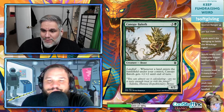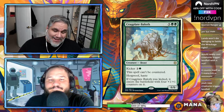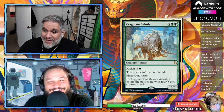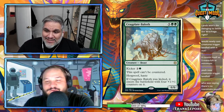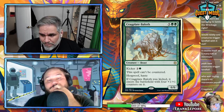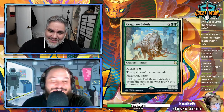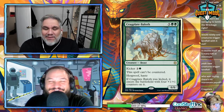Canopy Baloth — four mana 4/3, gets plus two/plus two whenever a land enters the battlefield. Not impressive enough. Bailoff — seven mana for a 6/6: it can't be countered, it has hexproof, and it has haste. If kicked for three mana — so ten total — it gets four +1/+1 counters, becoming a 10/10 trample haste that can't be countered.